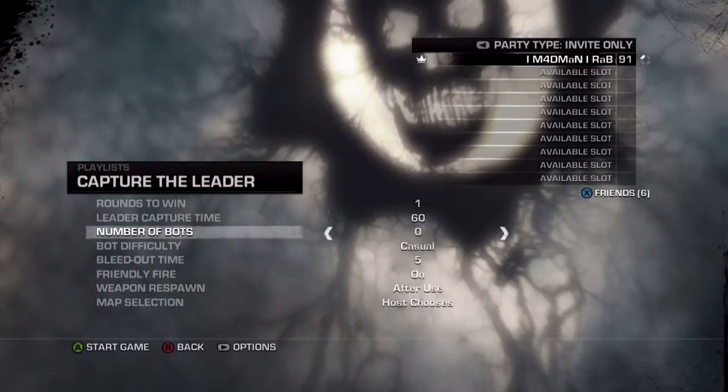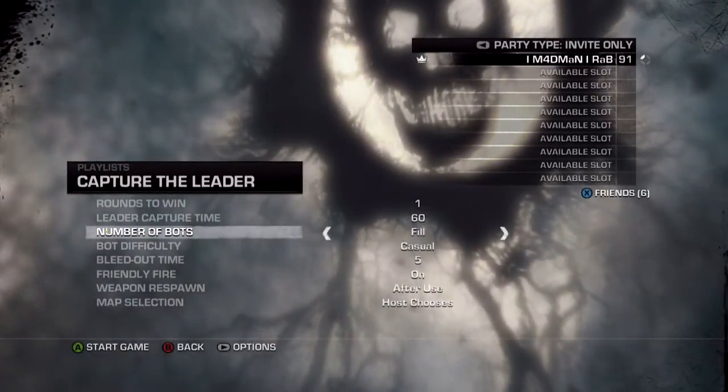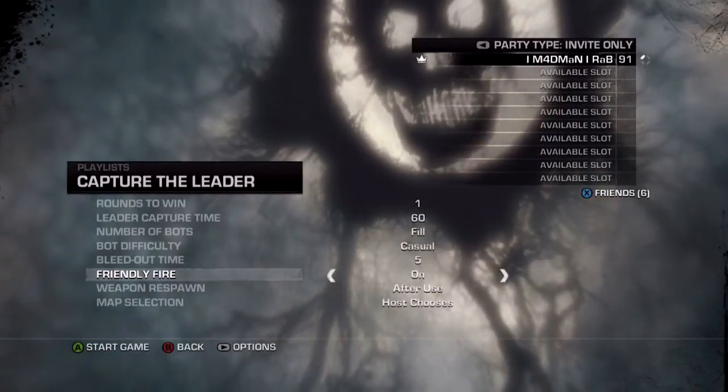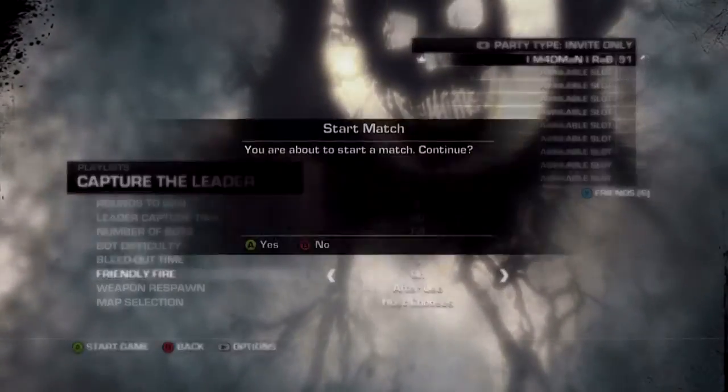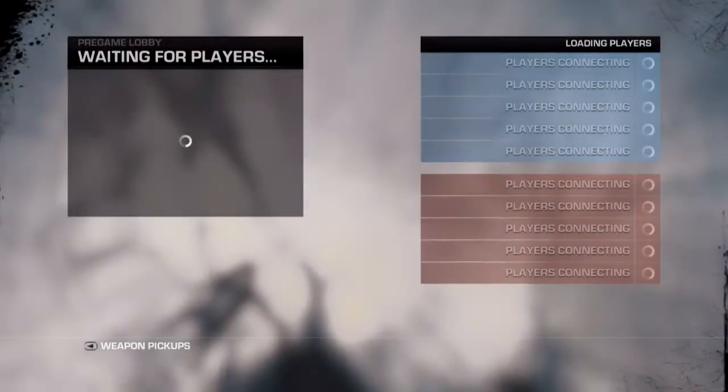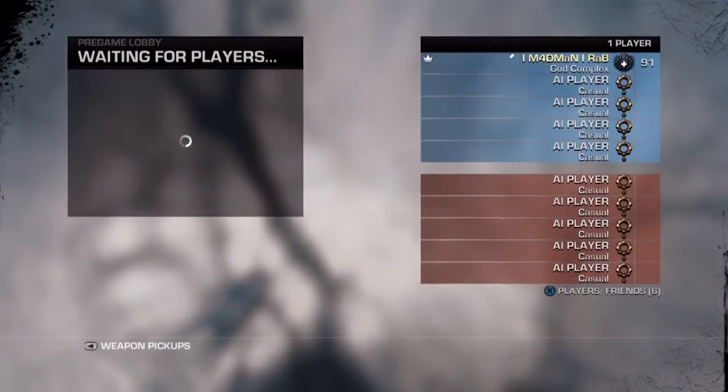Put on friendly fire and just fill the room with casual bots — that's what I've done. When you get to choose your map, pick Sandbar. This is a very big map, so it'll take quite a while for the bots to eventually find you.